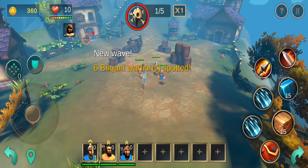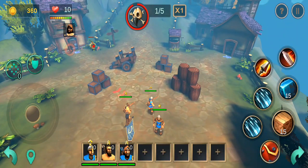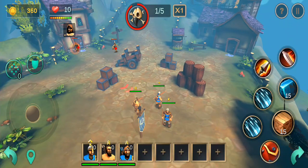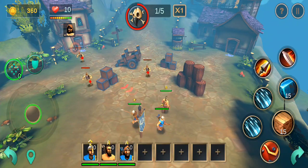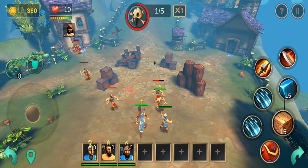In general, avoid direct contact with the enemy, as this is where you are most likely to lose units. Always adjust the formation of your squad for optimal positioning, using the joystick and squad formation button.